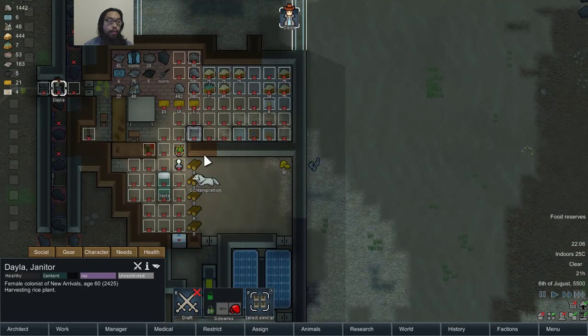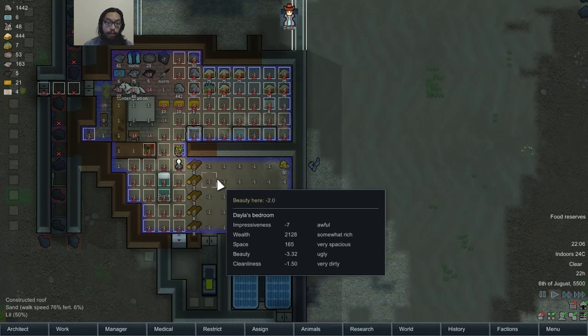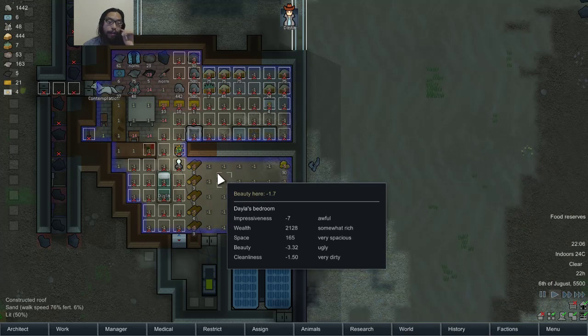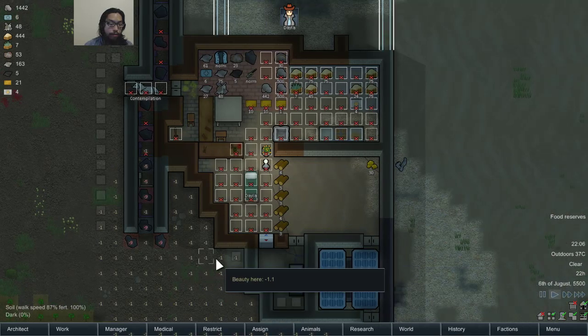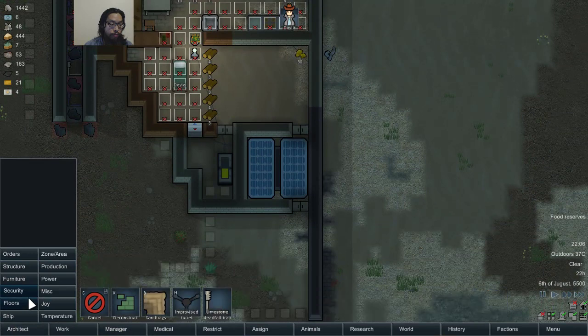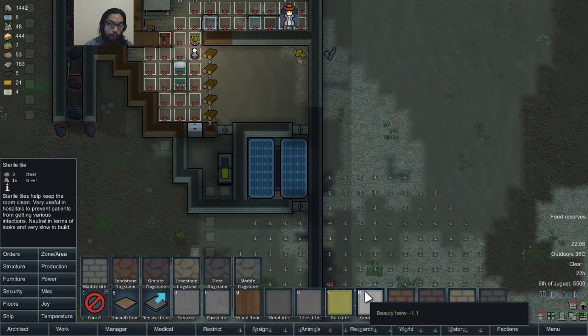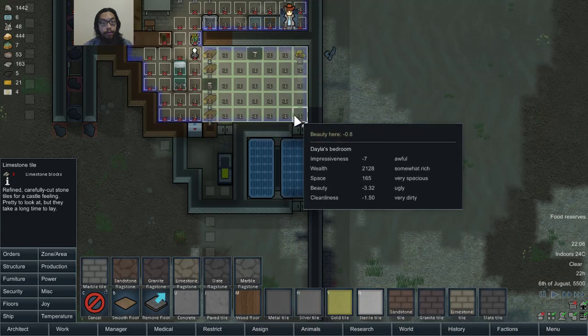Deconstructing wooden wall. That probably just made it even more spacious — but very dirty and very ugly. Now it's off again. Floors. Limestone tile, even though I can't afford it, but okay.